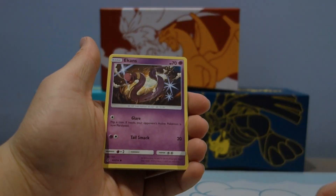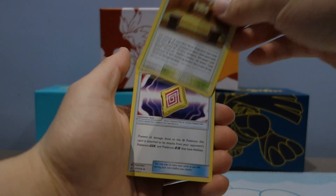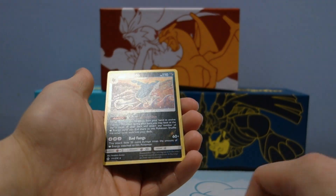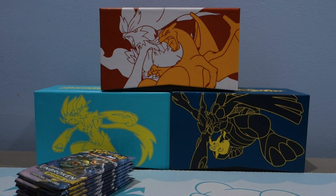Maybe we can see some pretty nice cards. Poliwag, Ekans, Drowzee, Pikachu — I really love that Pikachu art, it's so adorable. Rufflet, Martial Arts Dojo, Fairy Charm ability, not too bad. Chip-Chip Ice Axe, hey — Reverse Holo Sharpedo, pretty good Reverse Rare there, and a Raichu, regular rare.